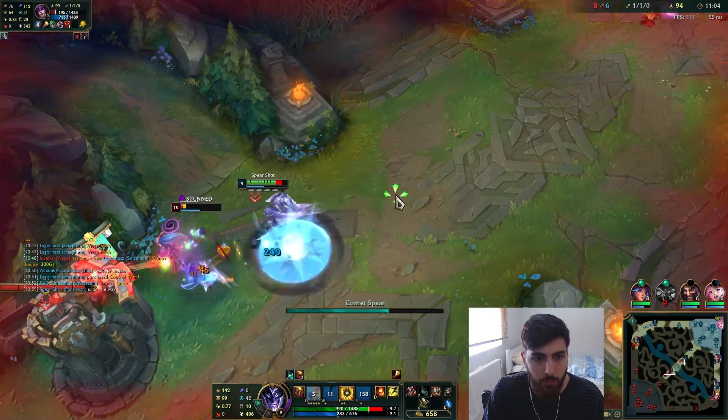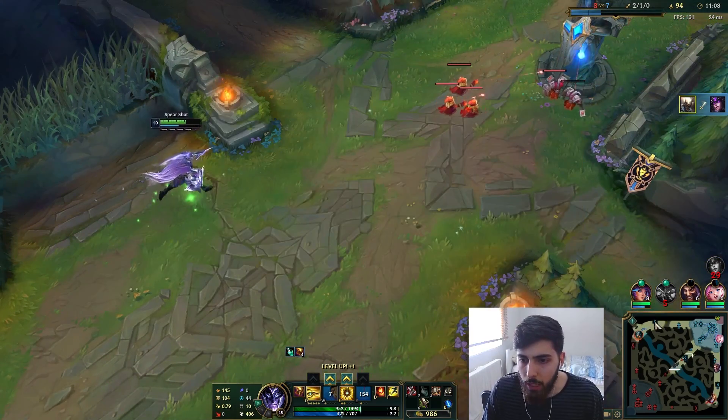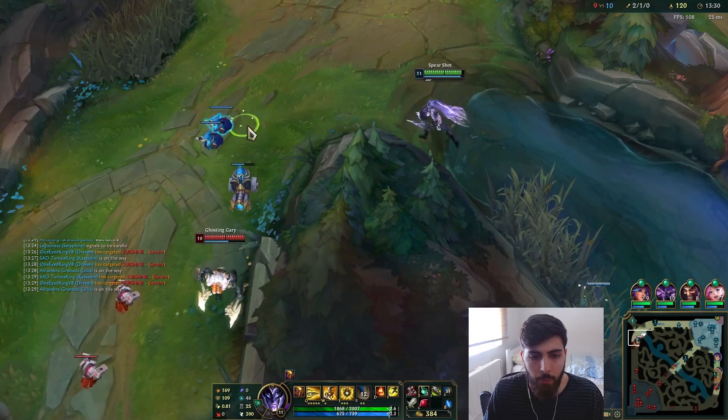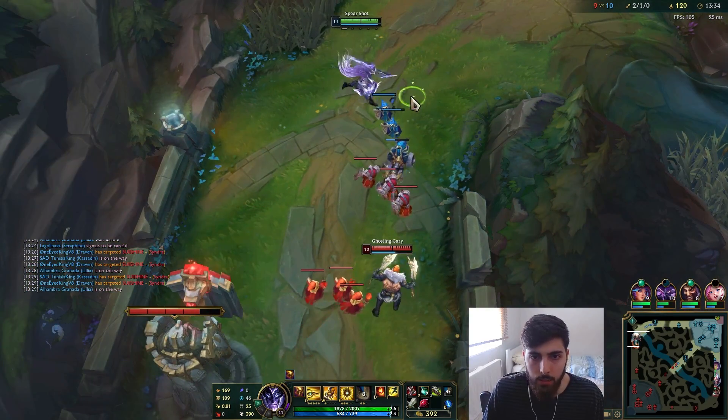Nice flash buddy, that's going to save you. She used flash, so that was lucky. Free wave for me. No, but unironically, Kempunk genuinely has the best stats in the game — price to performance, the best AD stats in the game.